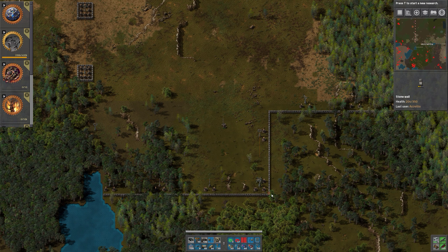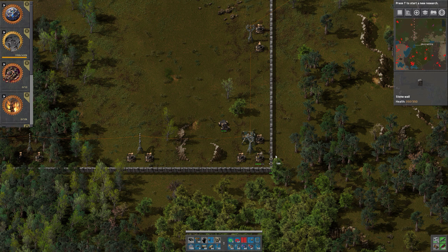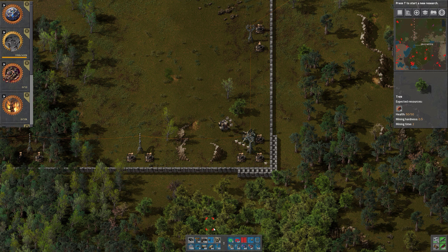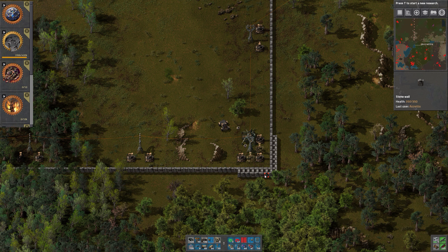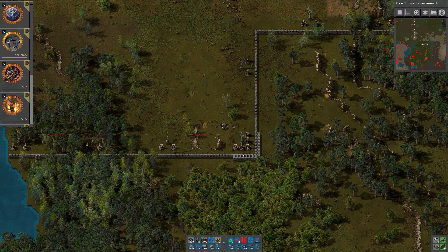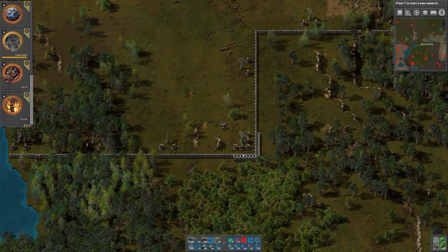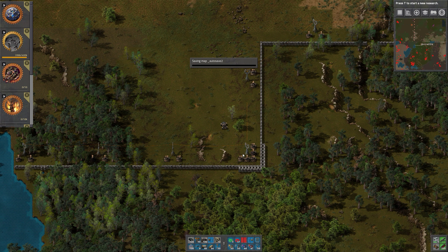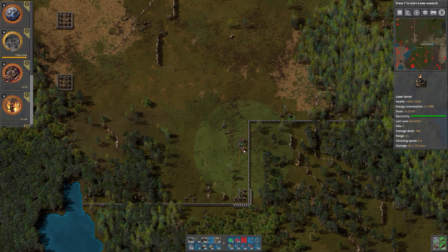They have damaged a bit down here, not too much, but enough that I want some extra protection and some turrets. There's a radar as well. Let's get rid of that because that's going to be replaced. And then we go up. That's a big forest. Let's have a look - we just go around it, to the right.